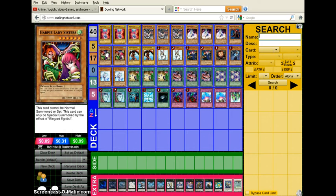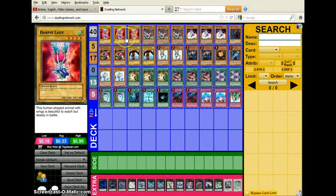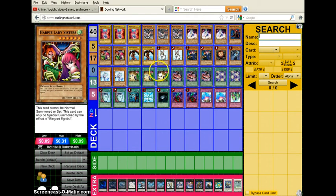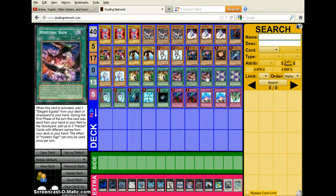I run double Sisters because Elegant Egotist is widely misread — it says special summon one Harpy Lady or Harpy Lady Sisters. You can only special summon a Harpy Lady: not Channeler because it's not a Lady, not Queen because it's not a Lady. So I use Sisters to have more viable targets for Elegant Egotist. That's also part of why I only run two Hysteric Signs — Hysteric Sign lets you search Elegant Egotist when activated.